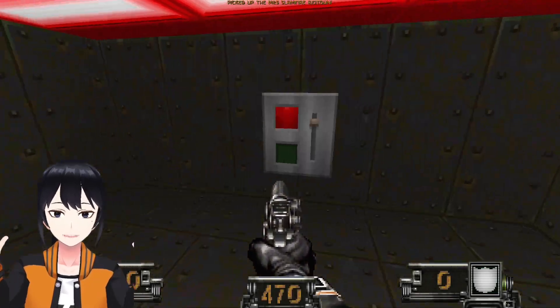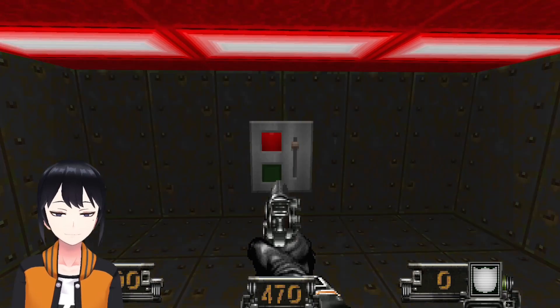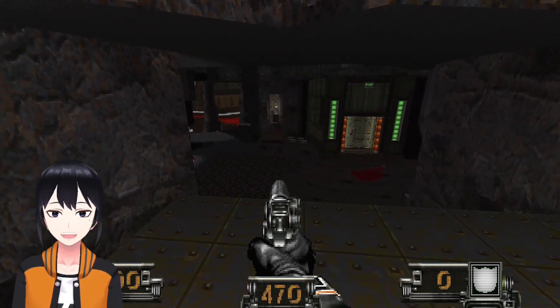Hello everyone, this is Matt and welcome to the sixth part of my DPP 35 Strugman's Tundra playthrough with Inferno Suture. This is map six, which is called Project Remocide.